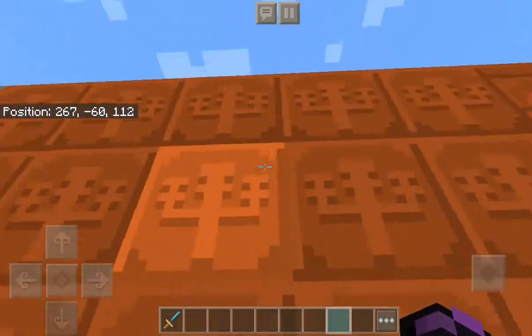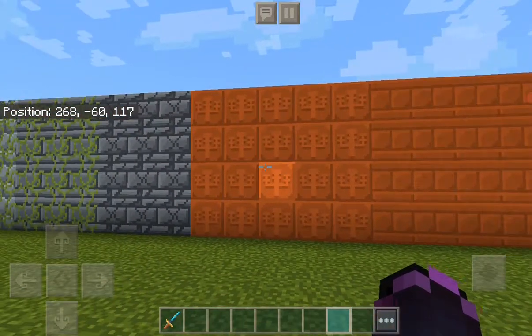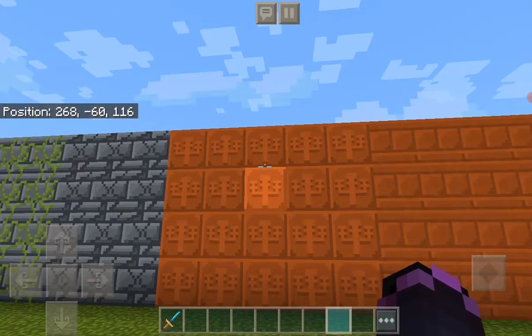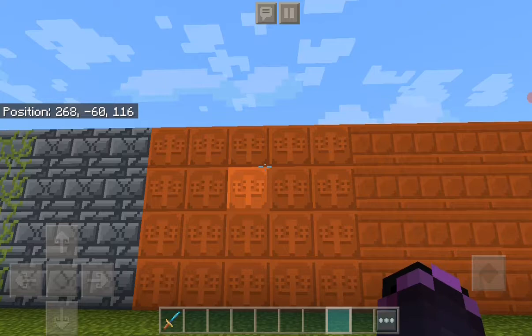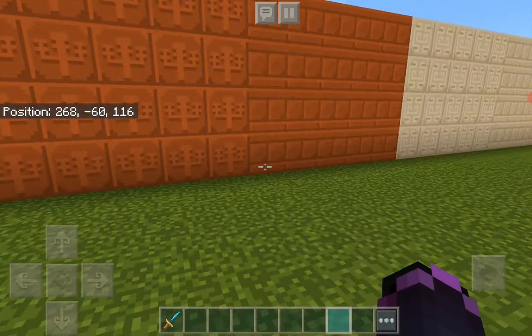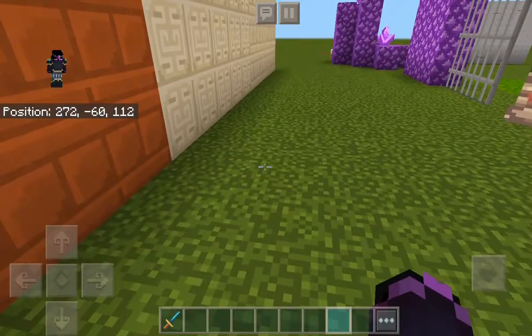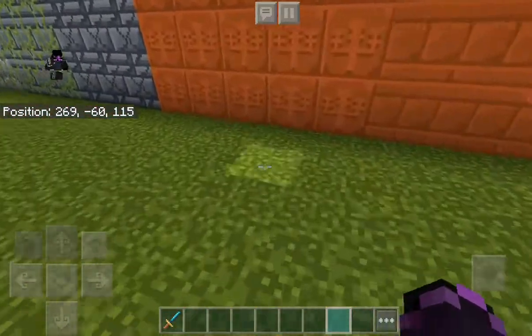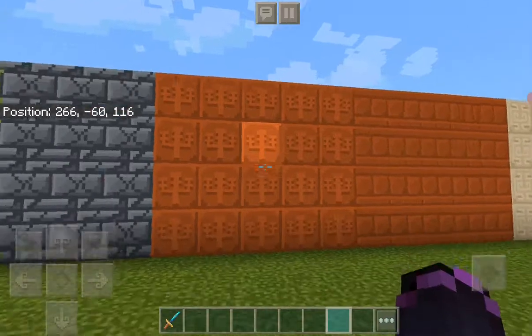They should make a block with an ender dragon on it — like chiseled endstone.